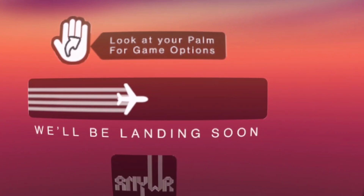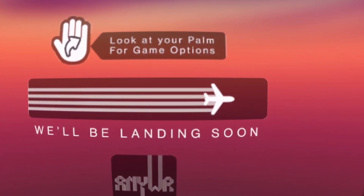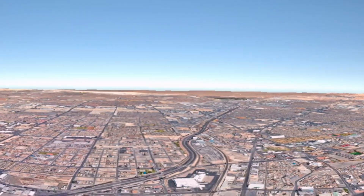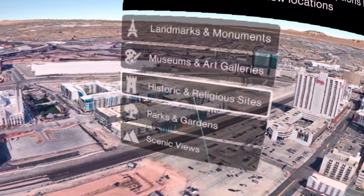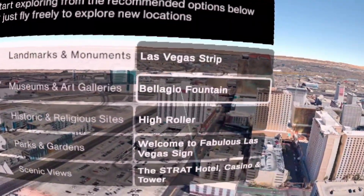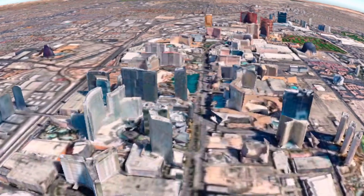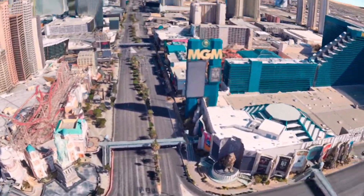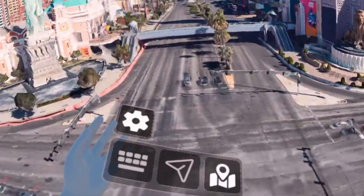I love how the loading screen is like a plane taking you to your destination — that's kind of cool. And here we are in Las Vegas. We can check out some scenic views. We got the High Roller. Let's check out the Strip. You can see how it loads in. I actually went to the MGM Grand here for my bachelor party, which was really awesome.